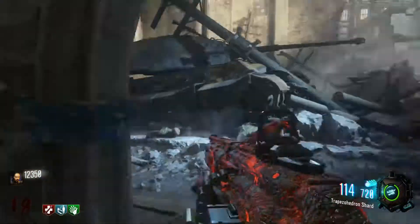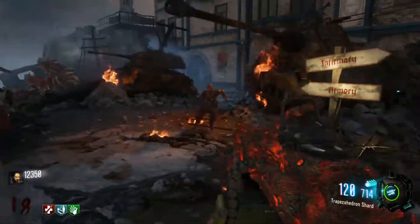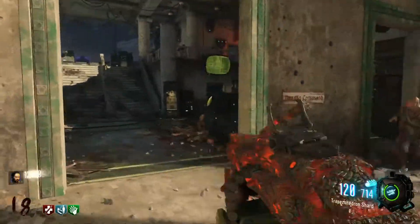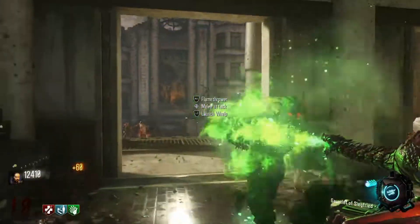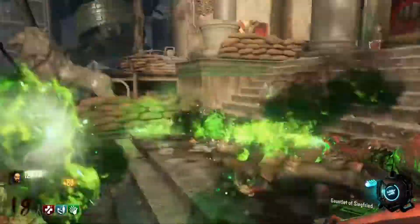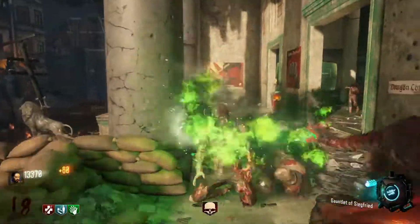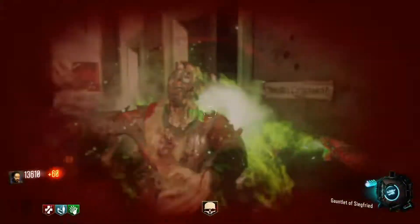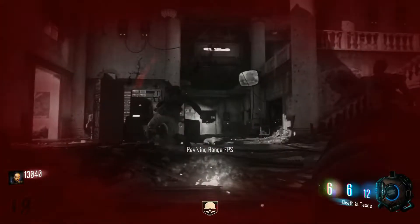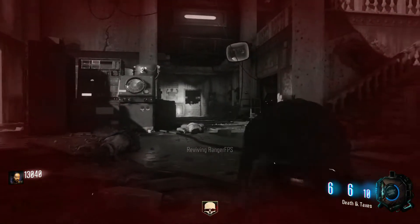If you enjoyed this how-to guide on how to get the Gauntlet of Siegfried, make sure to like, comment, and subscribe to my channel — it really helps put my name out there. Here's the gameplay: you're basically just burning the hell out of zombies with this green flame. It's very powerful to a certain extent, but not overpowered — as you can see I was getting damaged by zombies and actually went down. But it does have some kick to it.